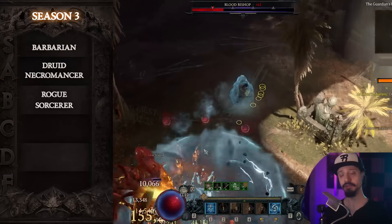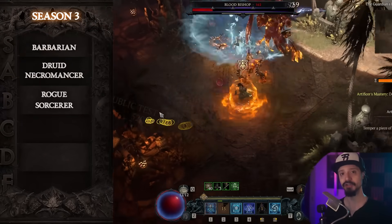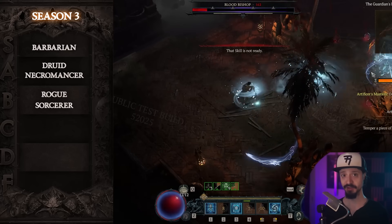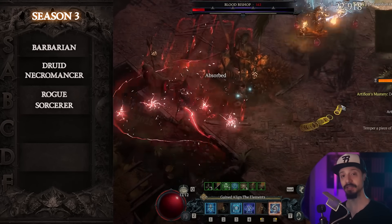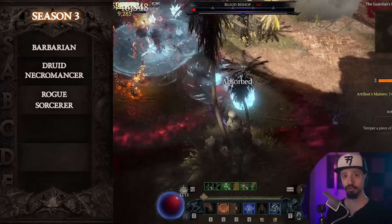And in addition to that, we're also getting super duper uber versions of all the uber bosses. They're going to be called tormented bosses — level 200 versions of all the existing uber bosses that are going to have even better drops. They're going to be the best bosses to run for the best odds of getting uber uniques.